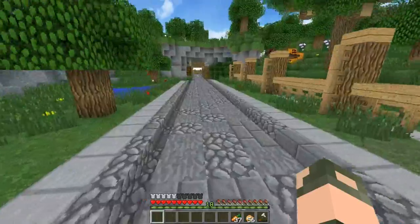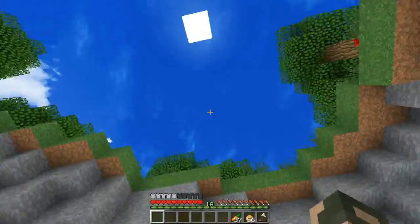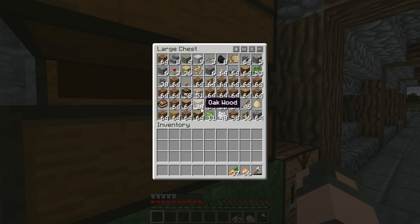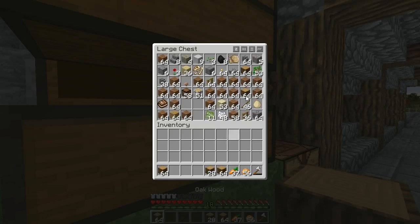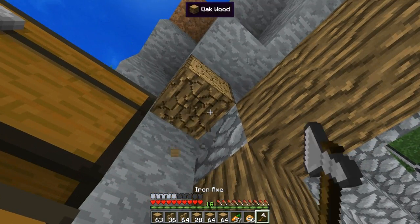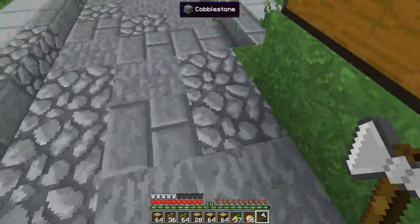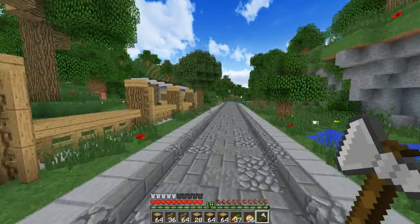I'm feeling slightly energetic today while commentating, so we're going to do some building to calm me down. I have oak wood, yes we have fences. Bone meal, spruce, shovel, axe, pickaxe. Have I got food? I do - I have carrots and potatoes. Okay, we're good.